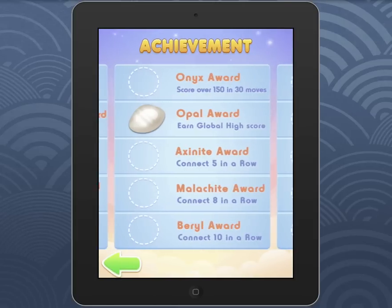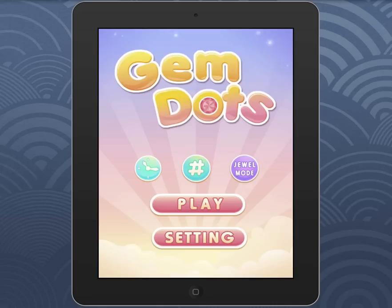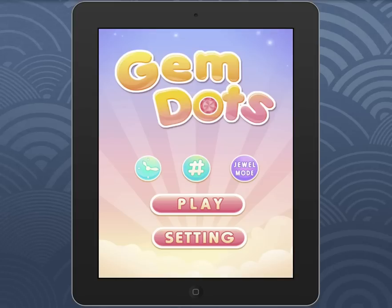It's all got the Game Center integration. And obviously you've got the Chartboost and Applovin here again. You can see the settings with the leaderboard and high score and everything like that — really cool integrations that you can customize however you want.